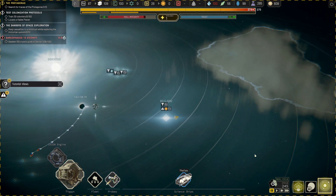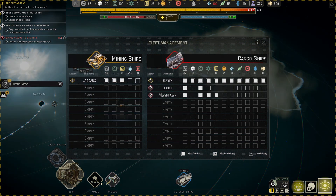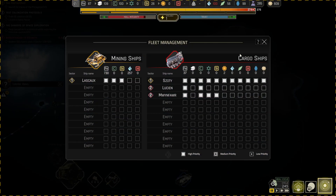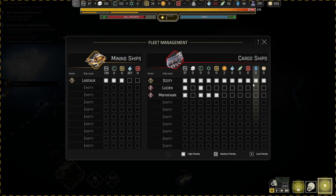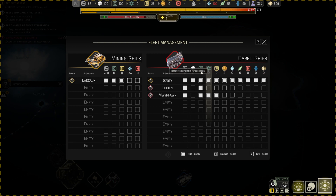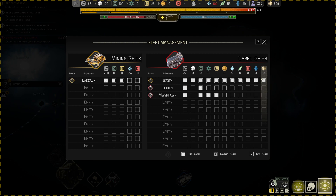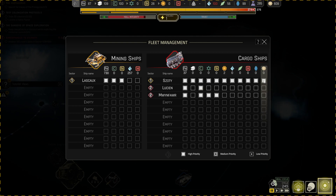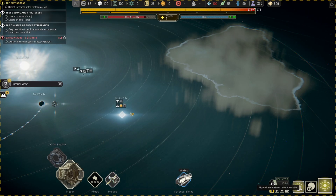Tip number five really comes down to your fleet management. Make sure that you're prioritizing whatever you need. If you click everything it'll just take forever and won't differentiate. So once you get multiple ships going, make sure you're setting your priorities to send ships exactly where you need to go.